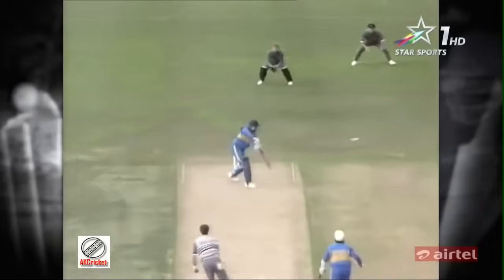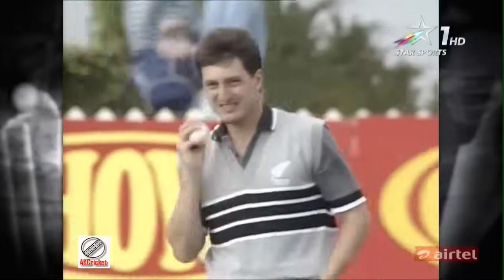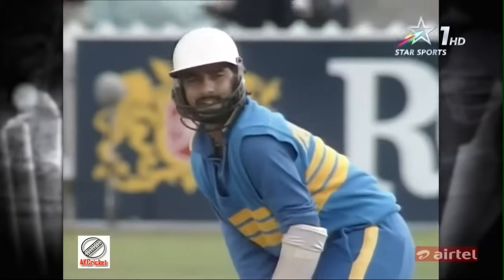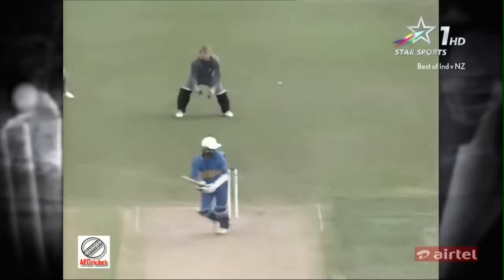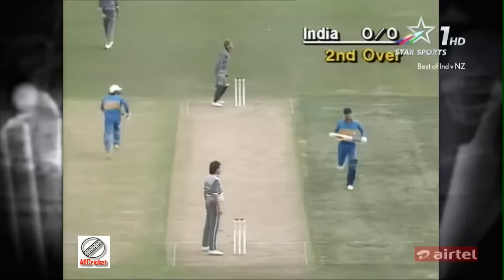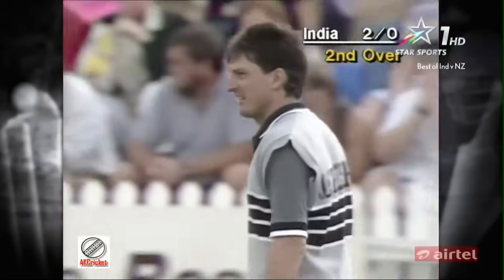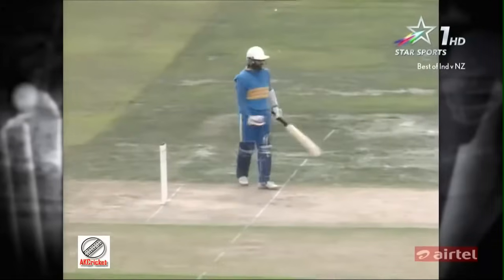First ball, Hadley. Richard Hadley has the bowling downwind. It's quite a stiffish northerly breeze. Prabhakar looking for the first run, he'll have a two — as Ken Rutherford does the chasing. A good return back to Ian Smith, but the first run's come — two in the second over, scored by Prabhakar.